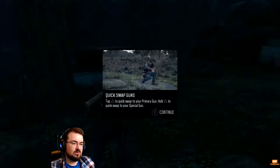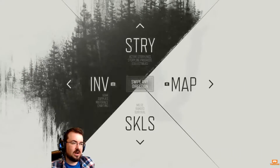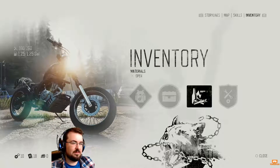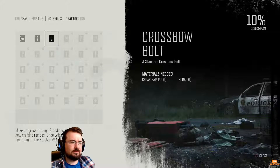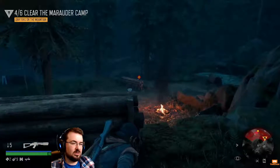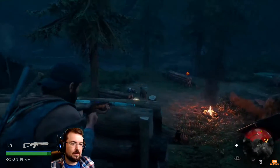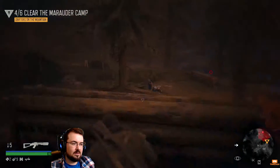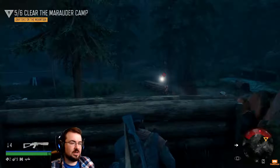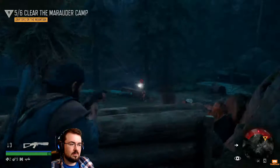Hold triangle to quick swap to your special gun. I know it's ridiculous that I'm currently in the middle of a fight, but it did say I could craft. I have to craft from here — sweet. Crossbow is clearly going to be my favourite weapon. There's a guy right there! Is there any way to slow down time? Nice — crossbow is a one-shot kill. Boom! Okay, that went down really badly and I am sorry for that.